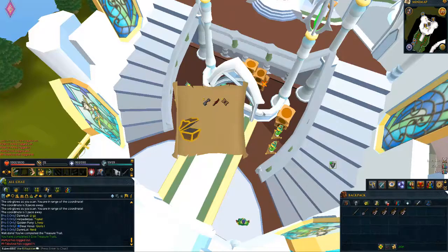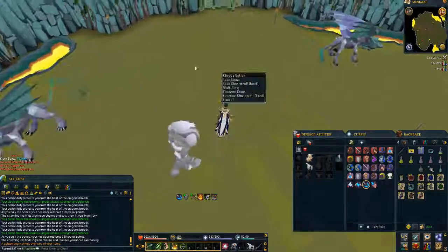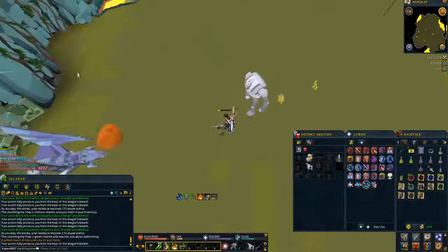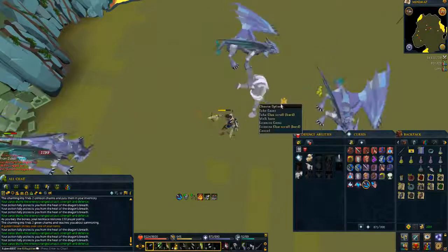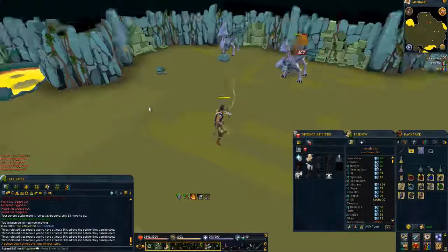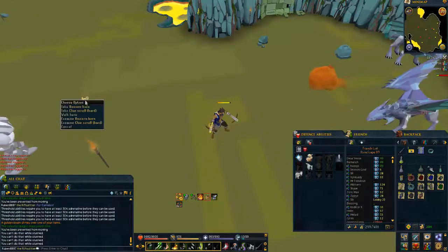Now I'm probably gonna do some slayer — I have celestial dragons as a task. Wait, what is that on the floor with the beam? It's a hard clue scroll. I'm not used to getting clue scrolls since my elite clue was sitting in my bank. I'm not gonna pick up the hard clue; I'm only doing elites right now. That was a golden beam — we all rise guys. Another hard clue again — no elite, no dragon rider, no visages, not even celestial grips.